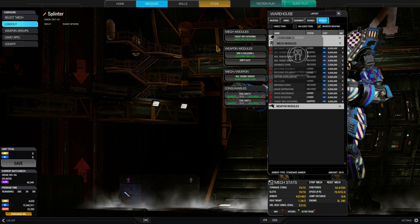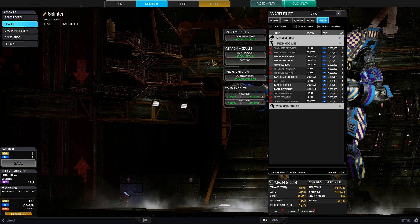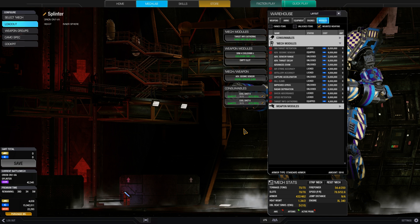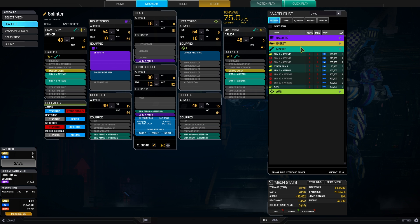As for the modules I went with target info gathering, advanced seismic sensor, SRM4 cooldown, and you could also go for the SRM4 range module. Most importantly, 2 cool shots — because once we are in the brawl we won't get out. Either we die or they do, and therefore cool shots come in very handy.